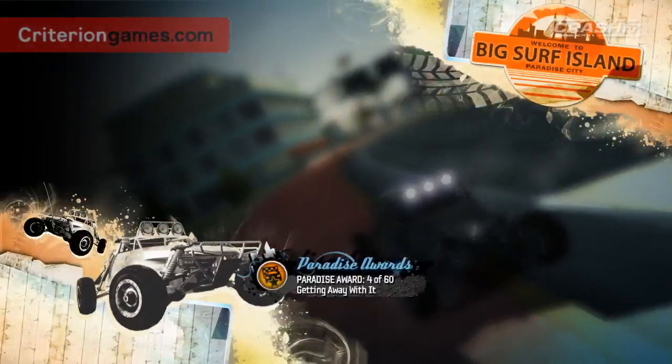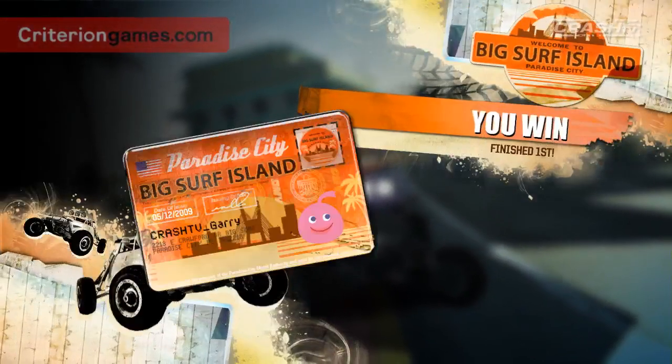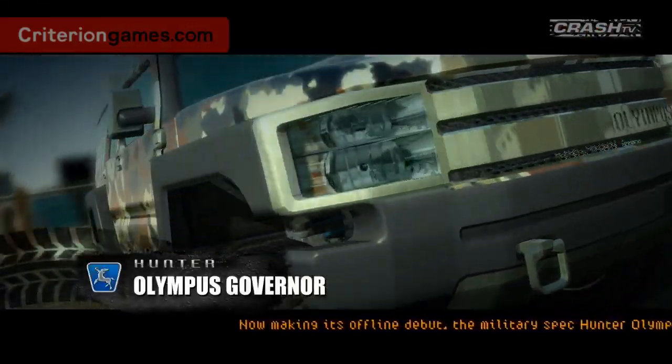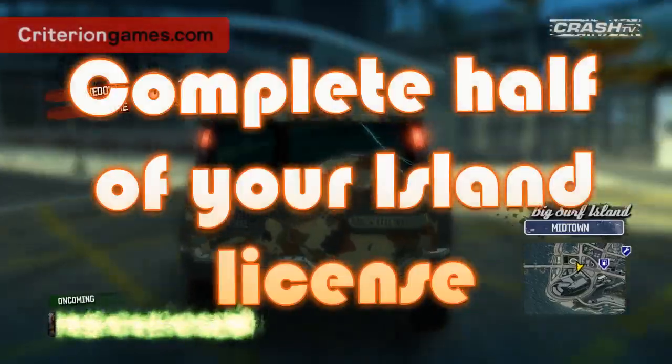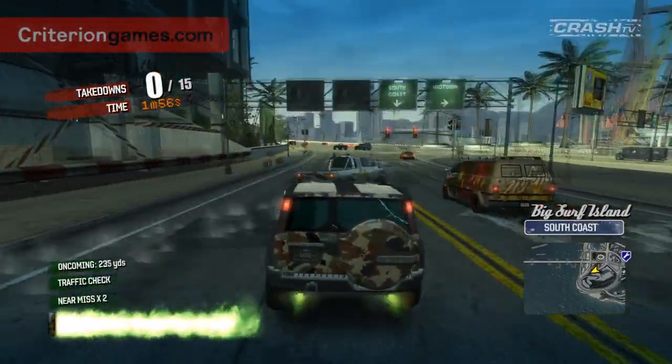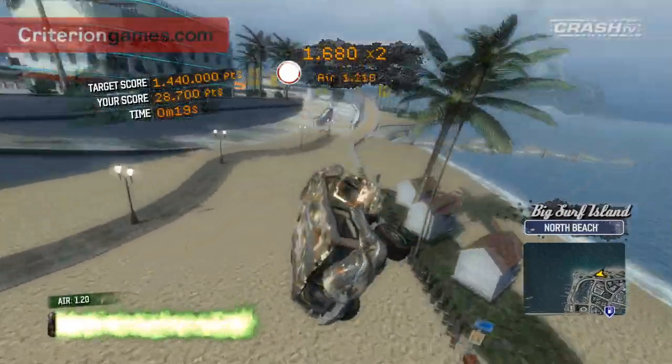Complete your Burnout license in any order you want, and when you complete half your license you get to win this — the Hunter Olympus Governor. Look at the size of it! It's the strongest car in the game, perfect for playing online with your friends. Its fantastic camouflage paint job shows it was designed by Sarge Sullivan, who wanted extra muscle for taking into stunt runs.